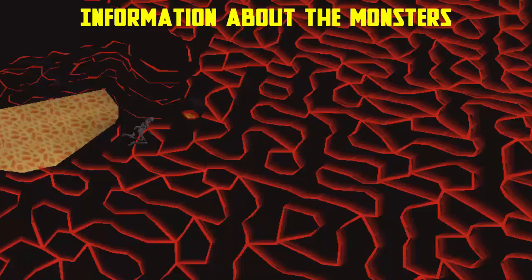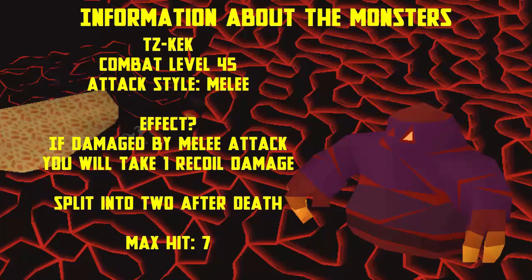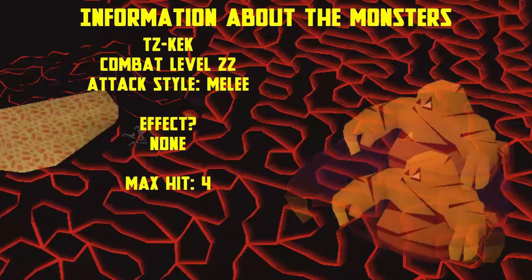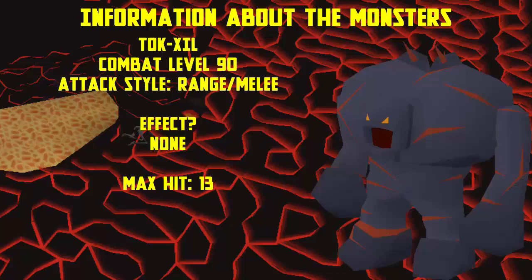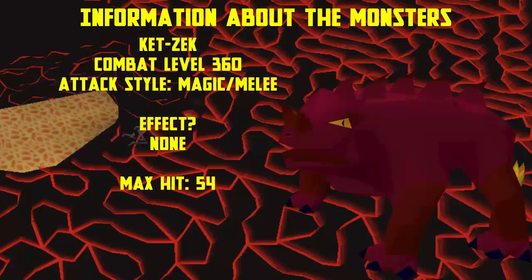First we have the bat-like creatures at combat 22 which use melee. Every hit from these creatures drains your prayer points, even if they hit a zero. Next is the blob at level 45, which can use melee and has two stages — dealing recoil damage of one when hit with melee, then splitting into two level 22 creatures on death. Then we have the range creatures to protect against as they can hit a maximum of 13 damage. The melee creature is at 180 combat and can hit up to 25, so keep your distance. It can also heal itself and those around it, so kill it first.